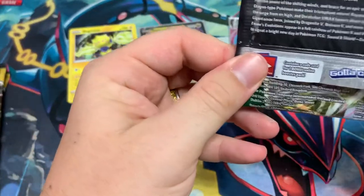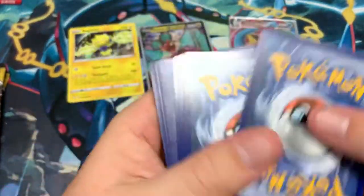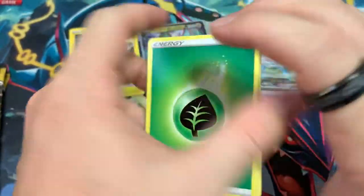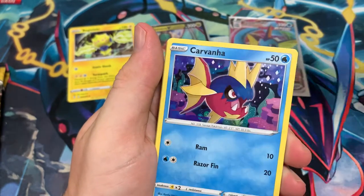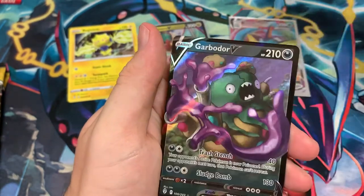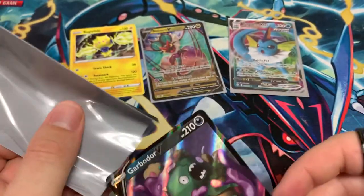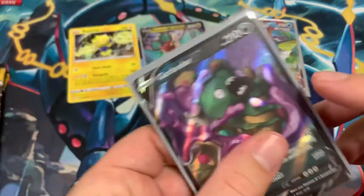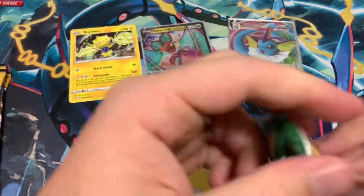Pack 3 — Fire Energy — oh wait, Leaf Energy. Scroll of the Fangs Dragon, Eelektrik, Woobat, Flabébé, Carvanha, Dwebble, Mareep, Drowzee, Switching Cups — and a Garbodor V! Nice pull, let's go! Another V card — we've gotten two V cards so far, pretty good.